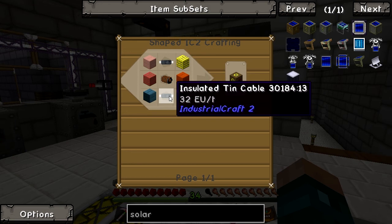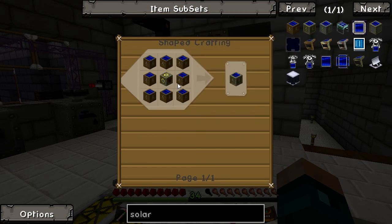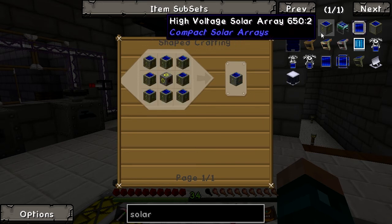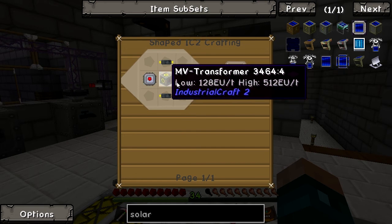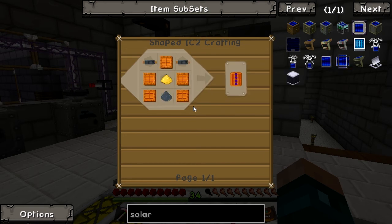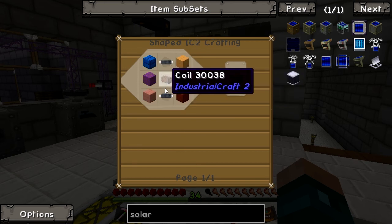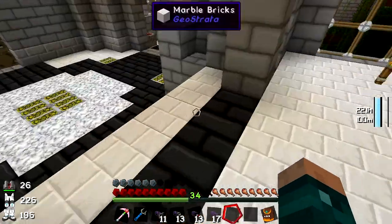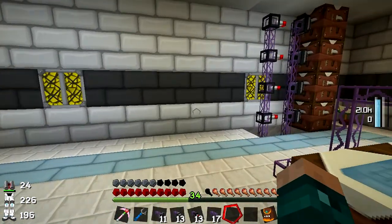The lowest voltage transformer is relatively easy — we are making tin cable already and just need a coil, which isn't too difficult. The medium voltage one requires machine blocks, which we aren't currently making, so we'll have to set that up. The high voltage one is by far the most awkward — we'll need insulated gold cable and an advanced RE battery. That will be hugely annoying, but I think we can work on the basic two for now. Let's head downstairs to do the crafting.